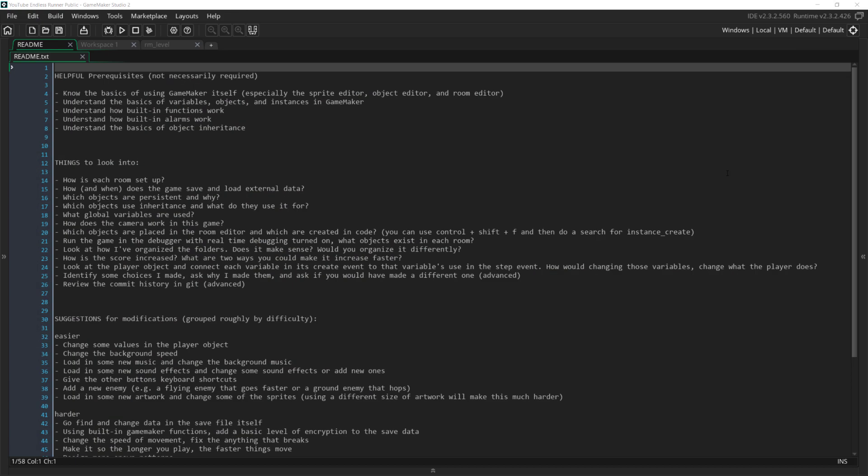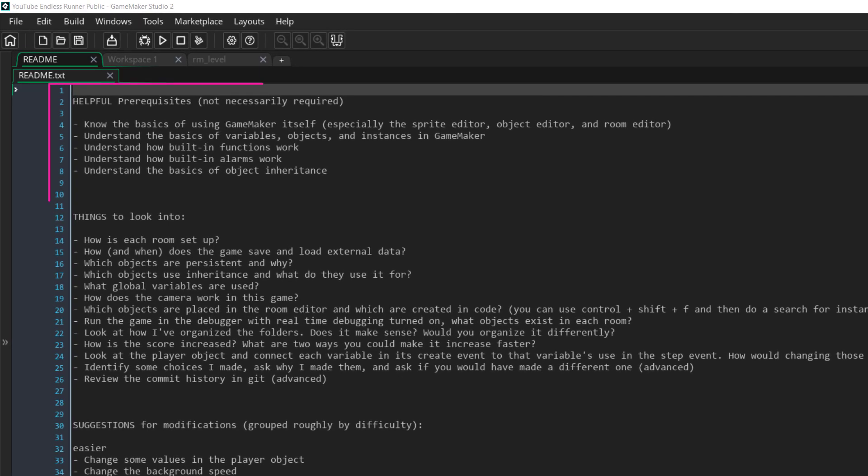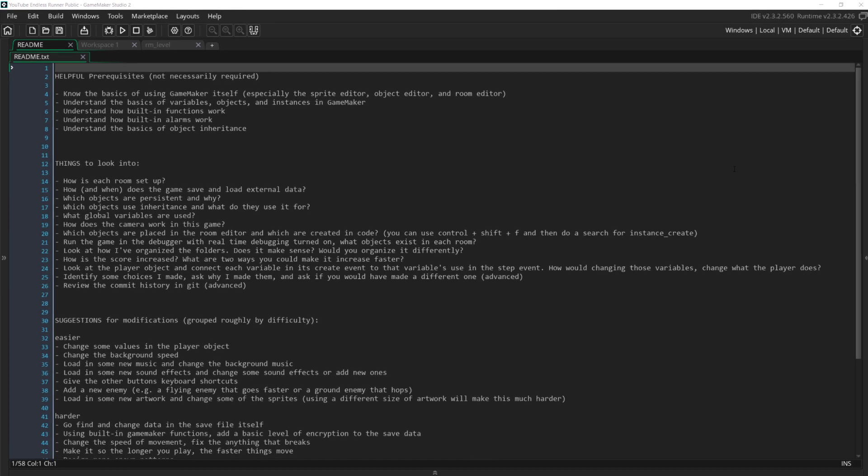Here we have the readme for this game. At the top is a list of concepts I think would be useful to have a basic understanding of before looking at the source code, such as an understanding of how GameMaker itself works — particularly how the sprite, object, and room editors work, how objects work, functions and alarms, and so on. But as the note says, you don't necessarily need to know all of these things; I just think you'll probably get more out of the game's code if you do.